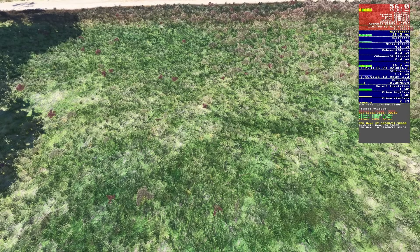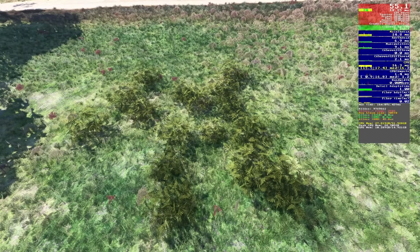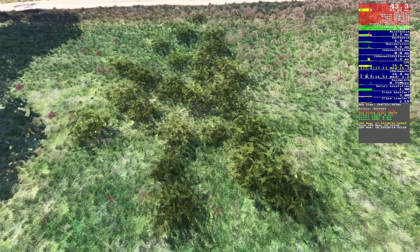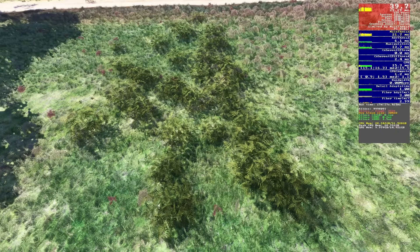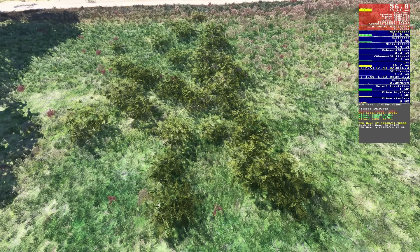On to plants. With plants set to off, turning them on to the lowest setting shows what we're met with. We're not seeing huge FPS changes as we move up to medium, then to high, then finally to ultra. But this isn't walking simulator — this is flight simulator. I'm going to go with high, as it's nice to have a little extra detail on final approach, but ultra is probably going to be a waste of resources.